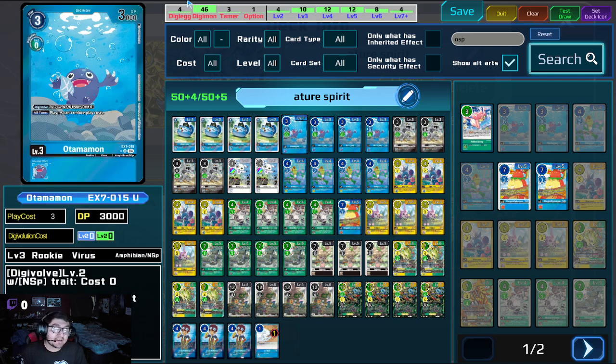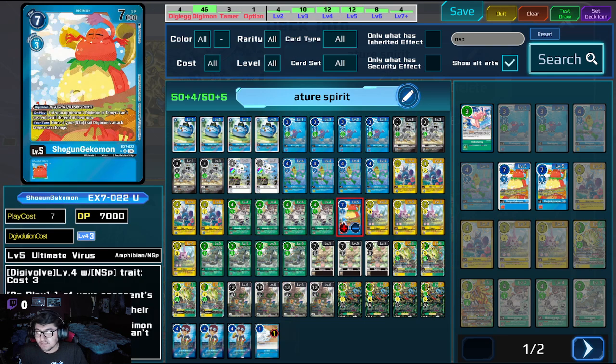We are playing one Shogun Gekko Mod — I'm trying to trade around for this right now. This is probably one of the better level fives for NSP currently. On play, one of your opponents' Digimon on the tappers cannot suspend. And during your turn, none of your NSP trait Digimons' attack targets can change, so they can't block you, can't redirect you, can't do anything. It goes straight to where you're swinging at.